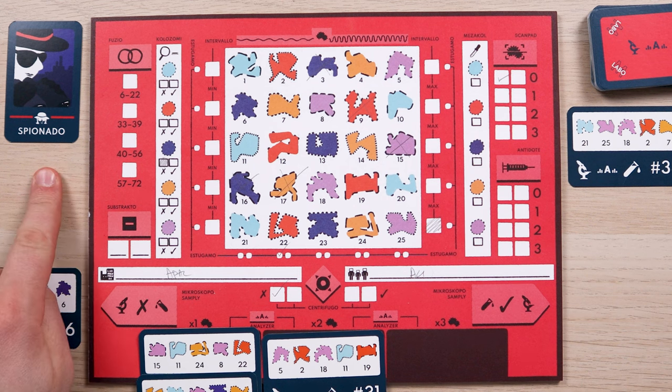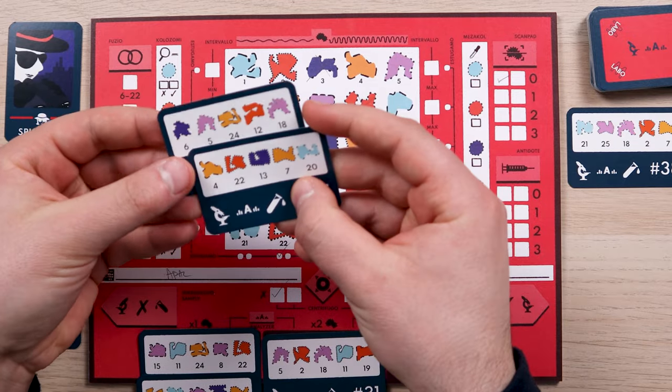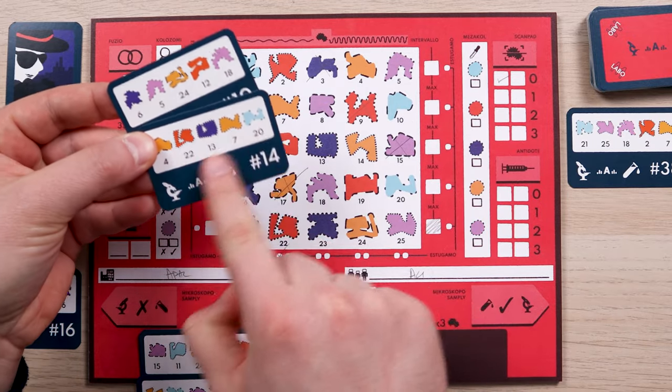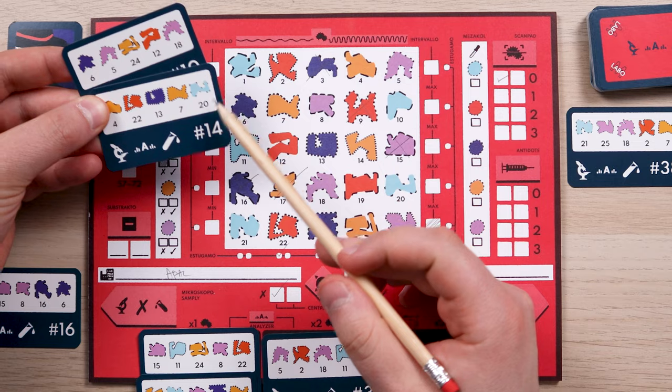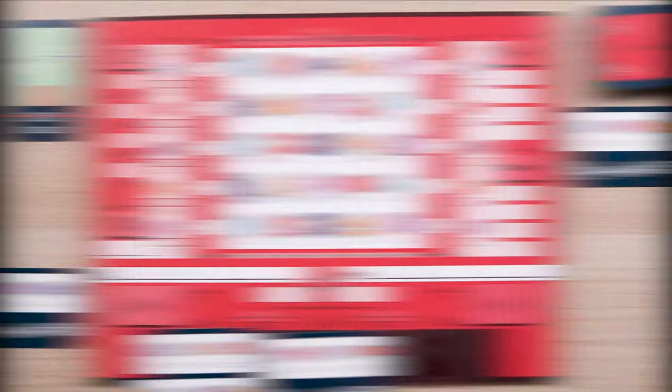When using Spionado, Savvy randomly takes 2 negative cards from the opposing team and lets you check them, then gives them back. Make sure to cross out each molecule in your sheet as those are guaranteed not part of the solution.